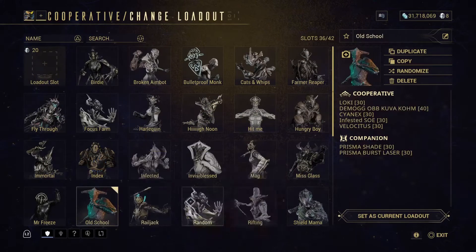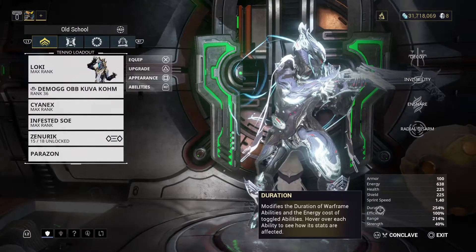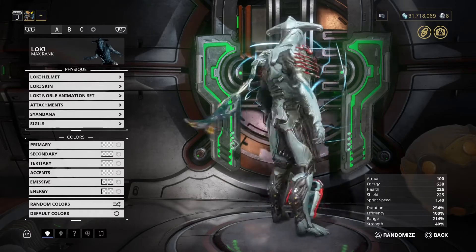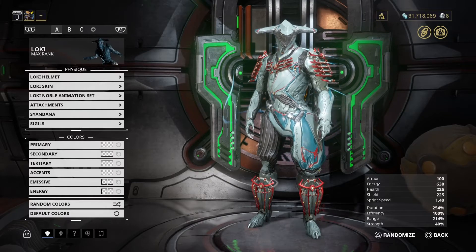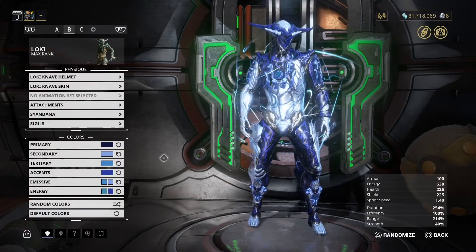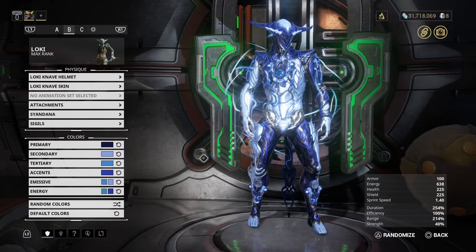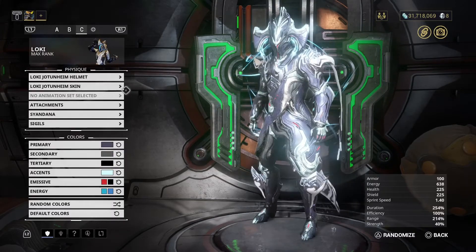But on top of that, there are a couple of other OGs that have been completely neglected. One being my boy Loki. I started off playing with Excalibur, then I got a Loki and quickly became a Loki main — he is my boy. Here he is in his original beautiful form. You should see how I've butchered the prime with this colour variant — it's ugly as hell. I did Loki Knave skin with the Obsidian fashion frame, but he hasn't had an actual Obsidian skin — not once.